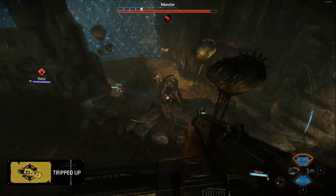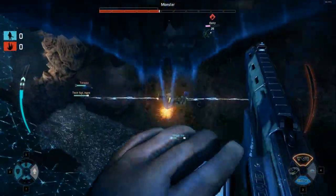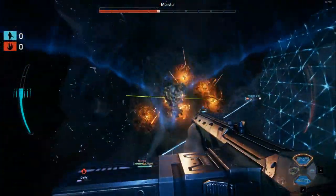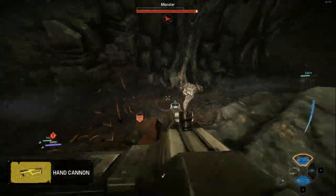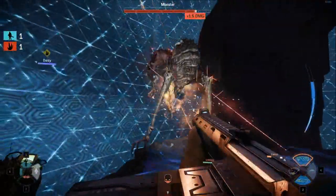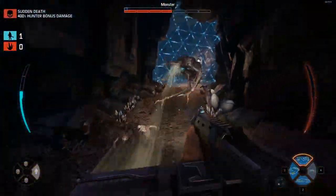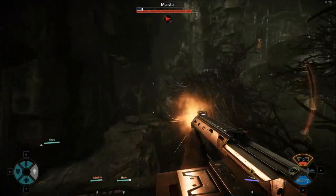The pros of the machine pistol are that at close range, especially with targets, it can inflict a good amount of damage. Also, since it's burst firing, it won't take a great deal of aiming when in a dome. The cons of this primary weapon are that outside the dome when tracking, the machine pistol serves little to no purpose, as it has no range whatsoever.